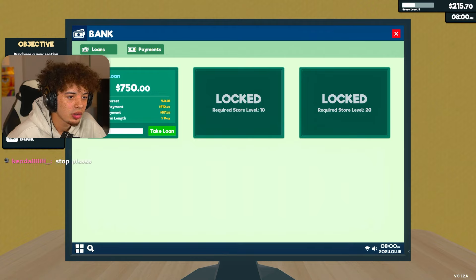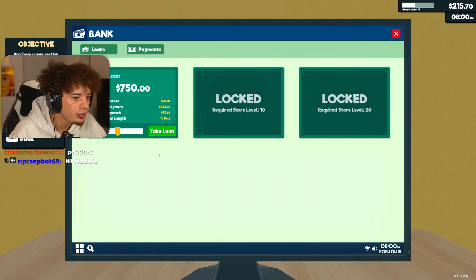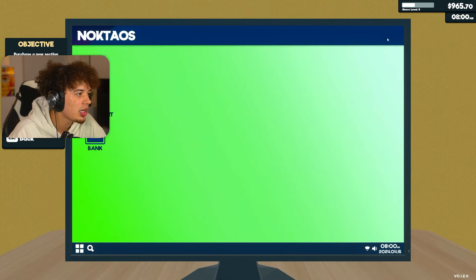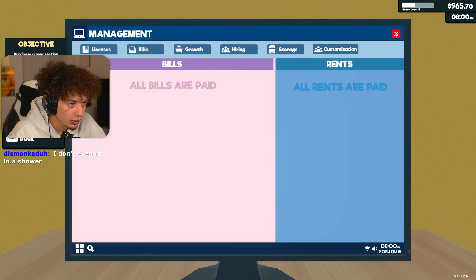Surprisingly, the term doesn't make a difference as far as the daily interest. Water prices went up. Alright, we're going to do a 15-day loan. So that means in 15 days we have to pay this back. Actually let's do 10 - I don't like long loans, I'd rather just get it off. Never mind, that's an $82 a day payment. We're just going to go with 23. Boom. Alright, we got $900. We're swimming in the cash now. We're in crippling debt.